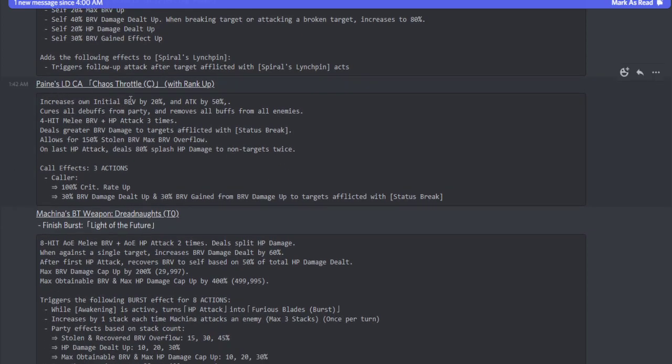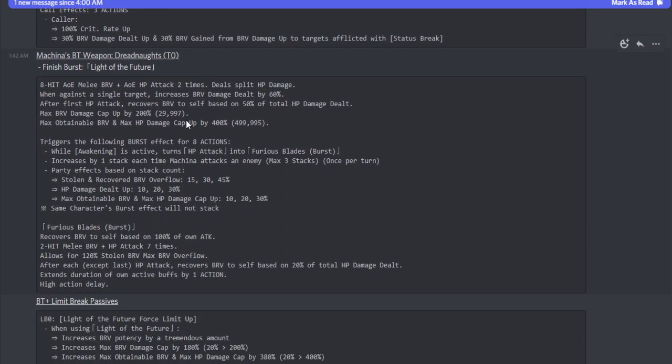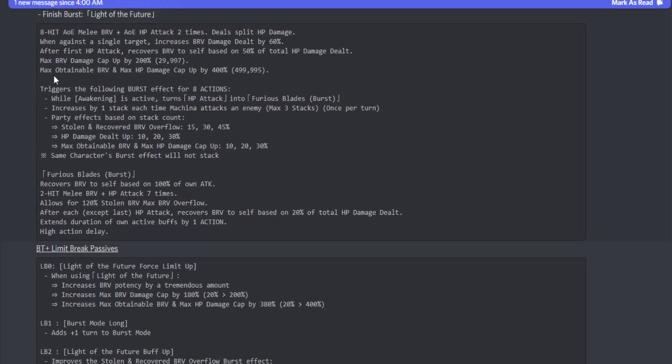Payne's LD call gives the caller a 100% crit rate up, 30% brave damage dealt up, and 30% brave gain from brave damage up to afflicted targets with status break. Machina's BT weapon is an eight-hit AOE melee brave plus AOE HP attack dealt twice, dealing split HP damage. When attacking a single target, 60% brave damage dealt. After his first HP attack, he recovers brave to himself based on 50% of the total HP damage dealt. Max brave damage cap up to 200%, or 29,997. Max obtainable brave and max HP damage cap up to 400%, basically 500K. It triggers burst effects for eight actions.